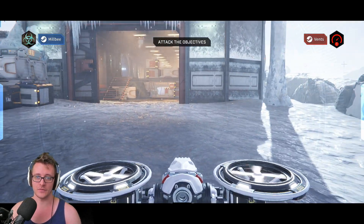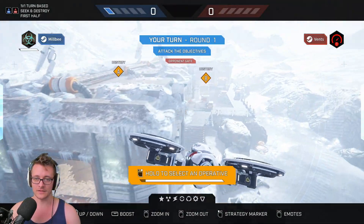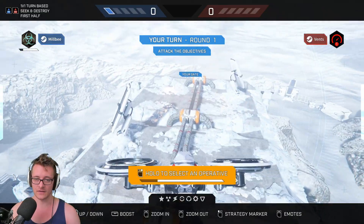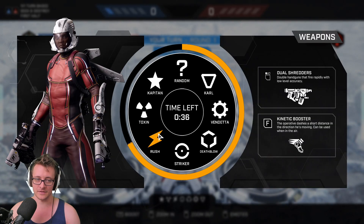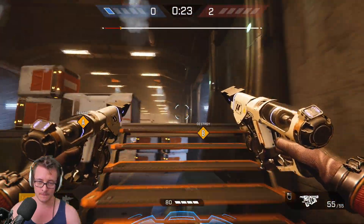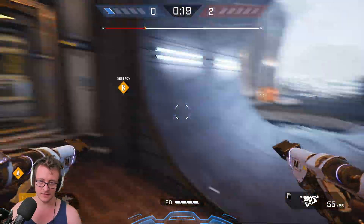So we're trying to destroy some objectives — we're on the attack. There's an objective there and an objective there. I'm going to play a pretty simple beginning here. I'm just going to take the fast character and run over to the objectives, basically.